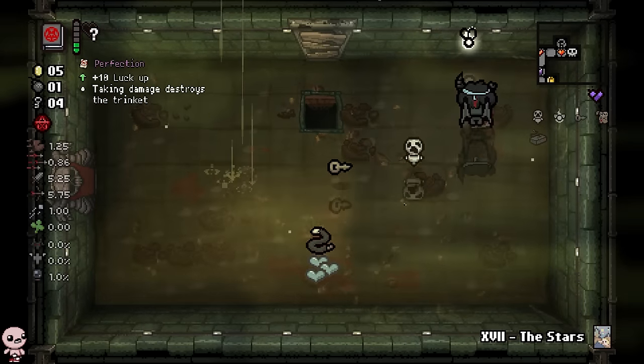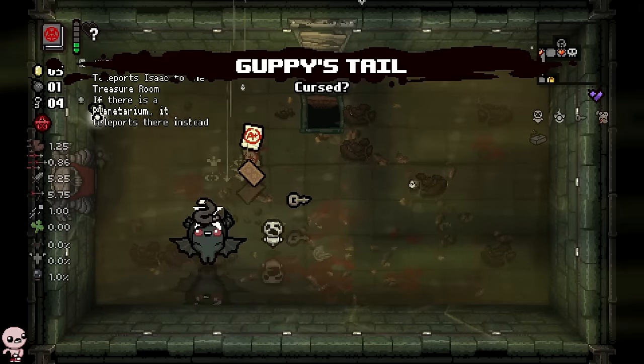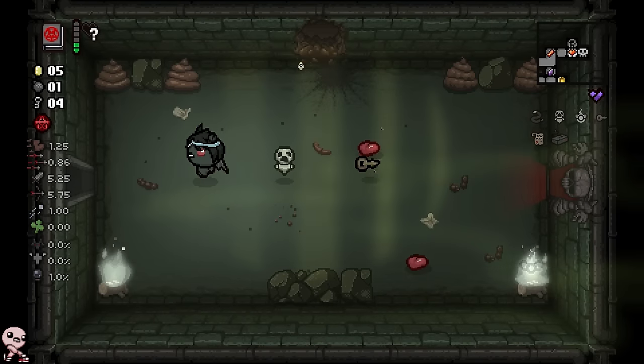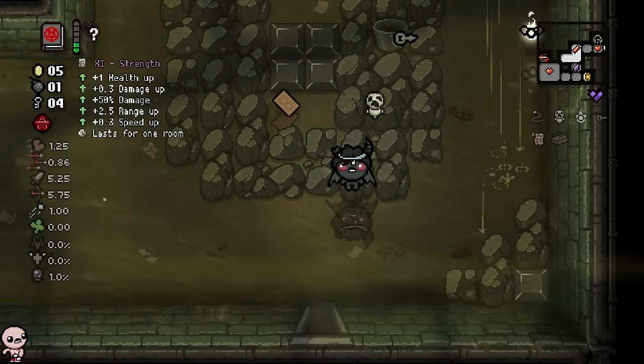Along with Perfection as well. Let's try and smuggle this, actually — leave it here for now, I'm not too interested in it. This is the perfect scenario: we got Guppy's Tail, it'll pair beautifully synergistically with Perfection. So we want to take that all the way.